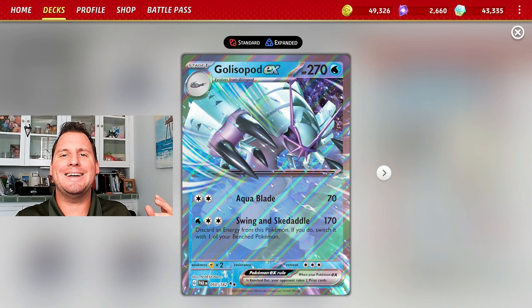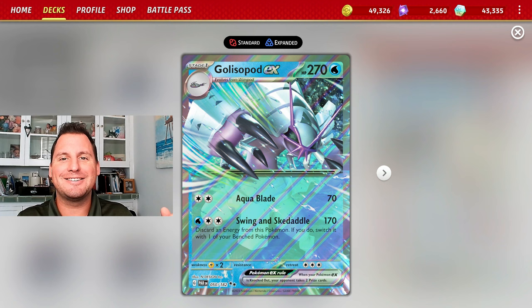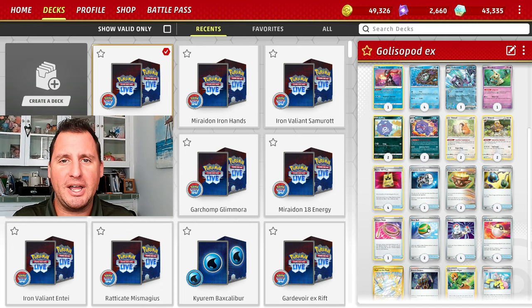Galasspod EX has two attacks: first, Aqua Blade hits for 70, then Swing and Skedaddle hits for 170. After that you get to switch out of the active onto the bench and bring up whoever you want, but you have to discard an energy. Who are we going to bring up? We have a couple of candidates.